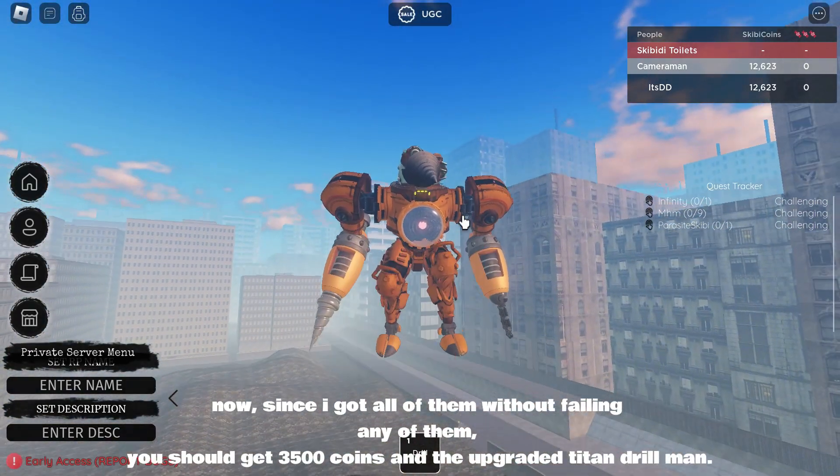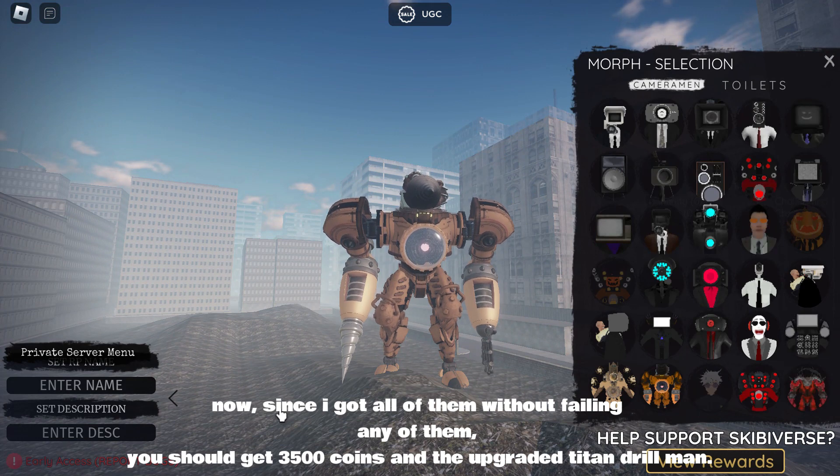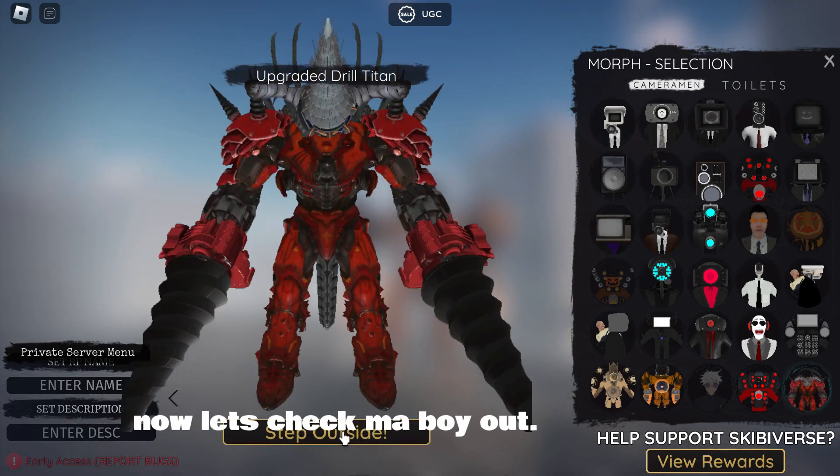Now, since I got all of them without failing any of them, you should get 3,500 coins and the upgraded Titan Drill Man. Now let's check my boy out.